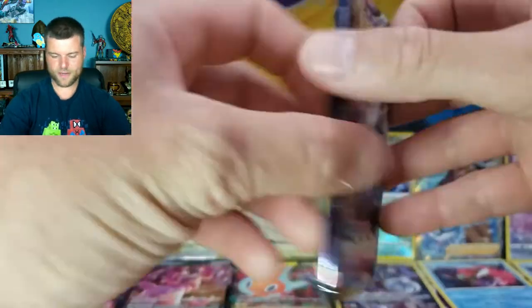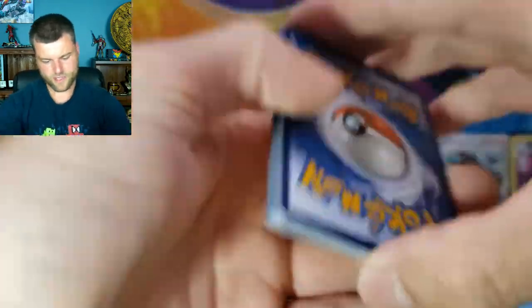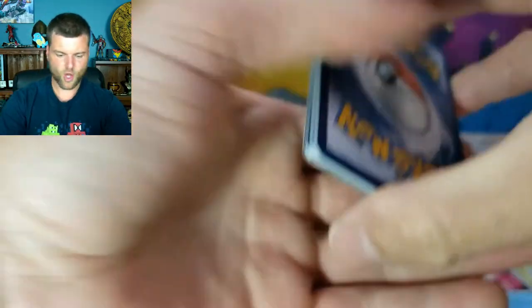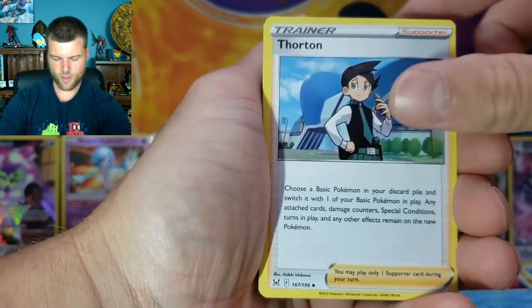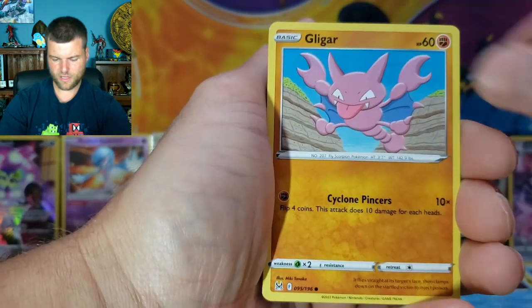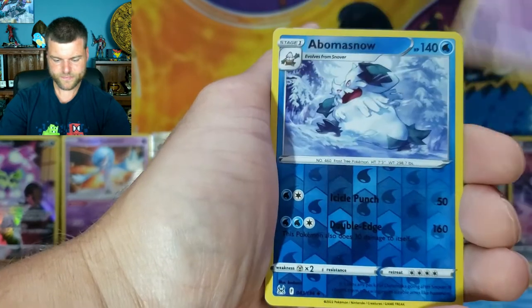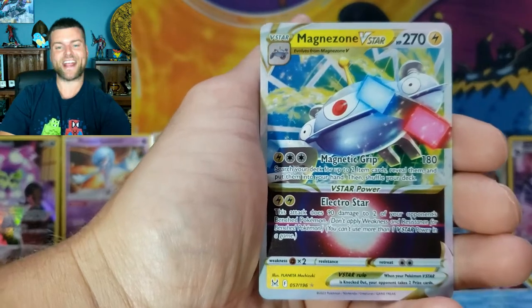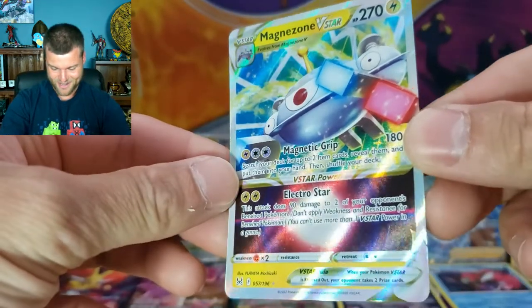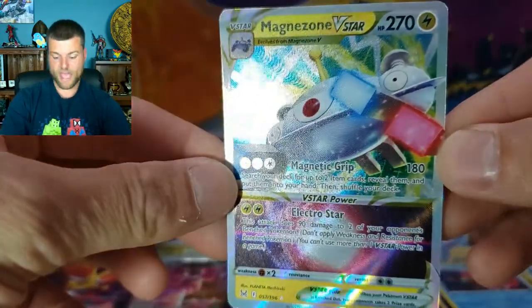About 10 packs left. Pack twenty-five: Energy, Dottler, Thornton, Minccino, Swalot, Goomy, Mawile, Slugma, Clefairy, Reverse Holo Abomasnow, and Magnezone V-Star — another hit! So now we have Giratina V-Star and Magnezone V-Star. Rearranging the display — Basculegion moves down, Beautifly moves there, V-Star right there. So many beautiful cards!